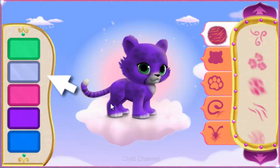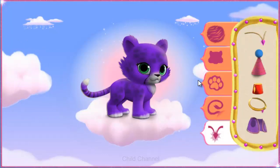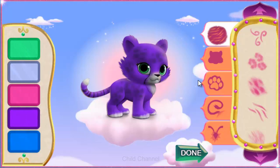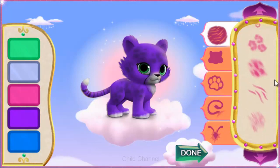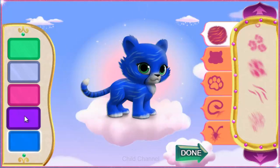You can choose the perfect color for your genie pet here. You can also pick the head, feet, tail, and extras you want for your genie pet. Keep mixing and matching until your genie pet is positively perfect. When your genie pet is just the way you want it, click the green done button. Let's make the pet even more magical.